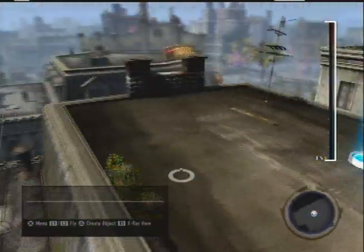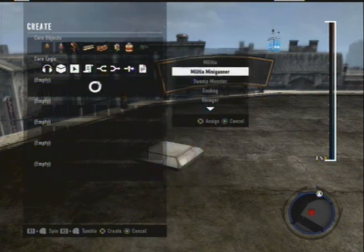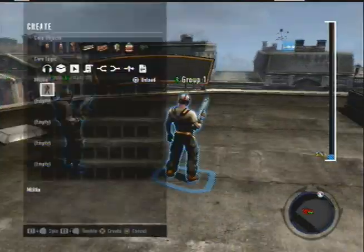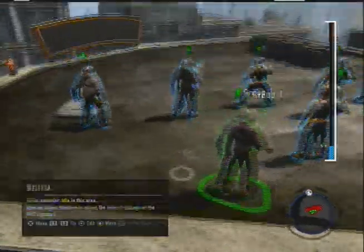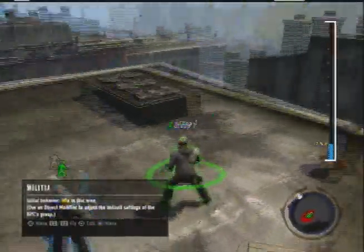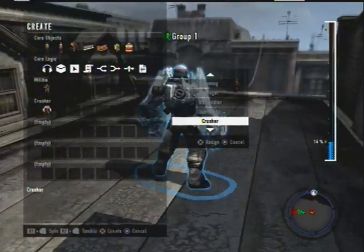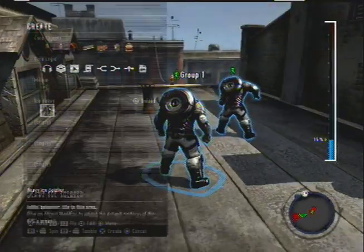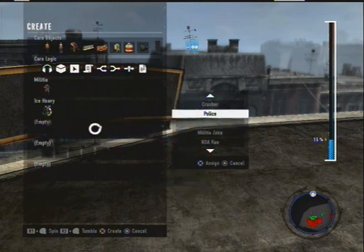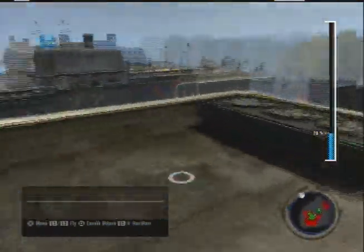The first thing we're going to do is place our default group. Default group can be anything, of course. It's going to be enemies — we're fighting enemies, so we're going to throw some militia down. Some of them just look different automatically; you can go back and change that. We'll throw down a couple more, and in the middle we're going to put more difficult enemies — like two ice heavies. We'll also throw in some ice soldiers. Those are all in the default group.